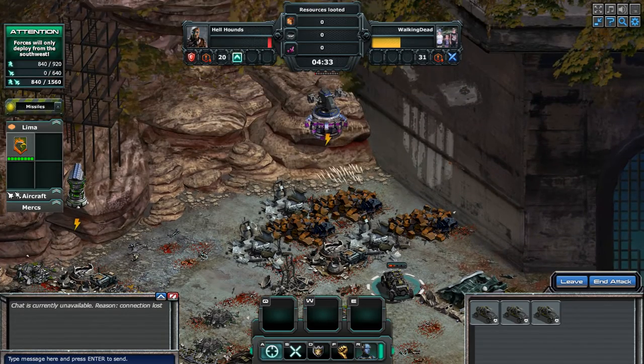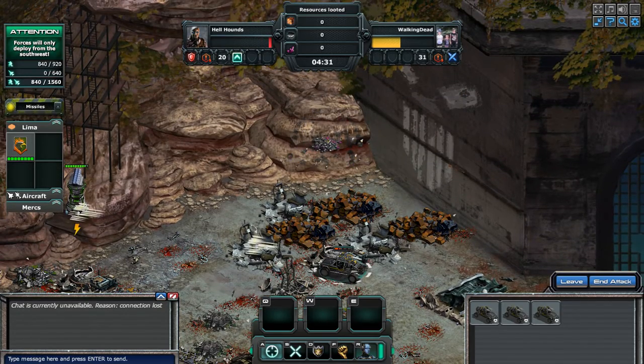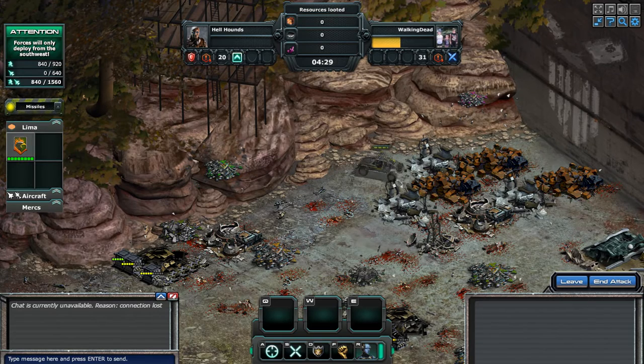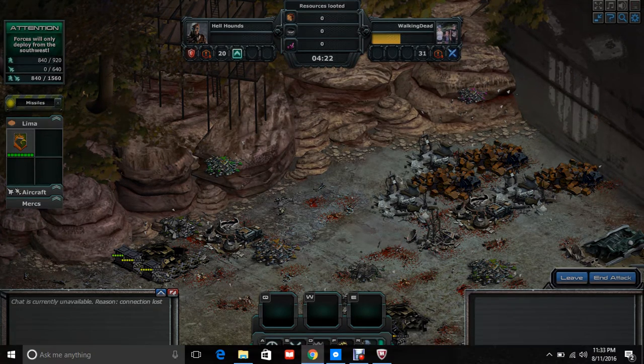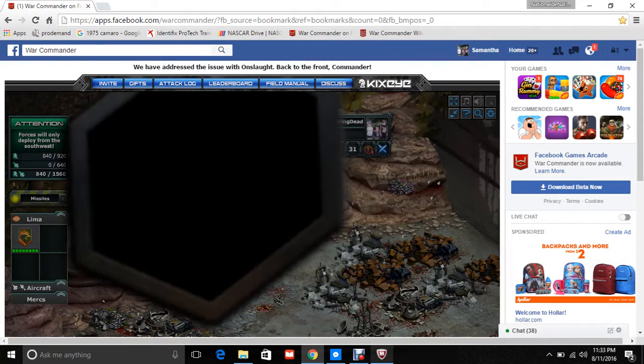One thing you definitely want to be mindful of is that gun right there — it will shoot just about everything you have. And that is how you get a level 20 Special Ops base in 2016. Wishing you good luck to get your Titan — well, not Titan anymore, but you know.